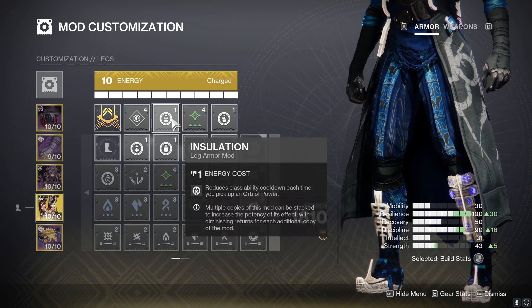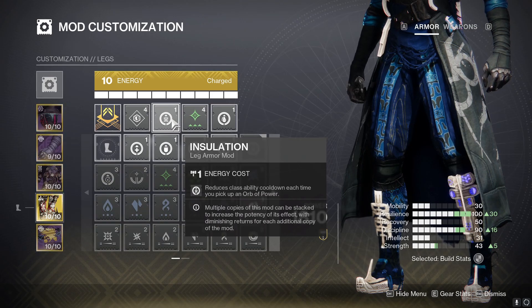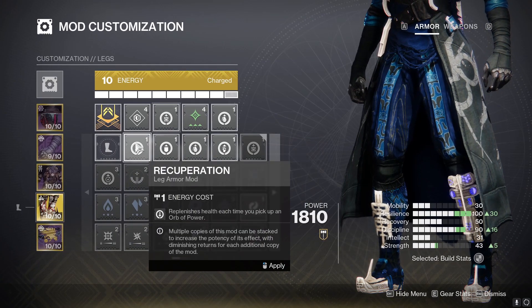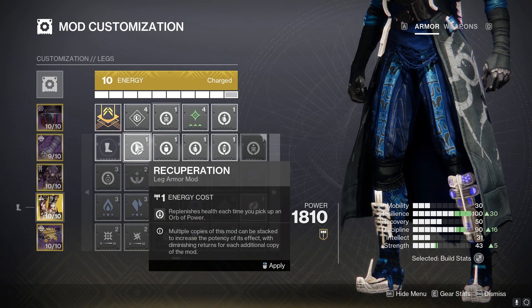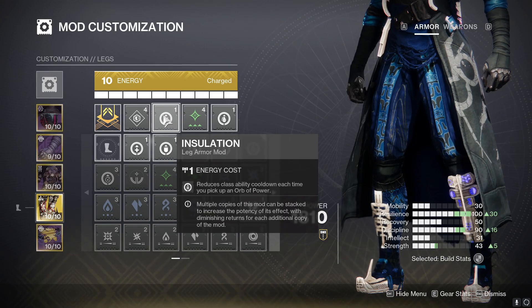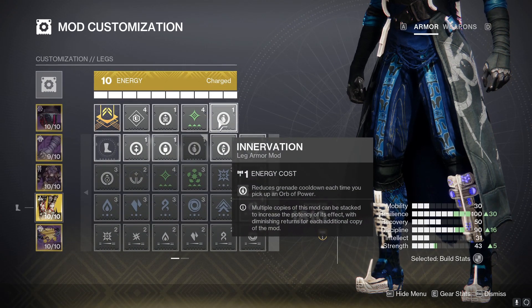For our second mod on boots, we have Innervation — reduces your grenade cooldown each time you pick up an Orb of Power. You could probably switch this out for Recuperation if you just don't really care about your rift that much and just want to get health on every orb pickup. But with Installation, it reduces your class ability cooldown each time you pick up an Orb of Power, so our healing rift will recharge faster. And Innervation will give us more grenade energy back to throw more Threading Grenades every time we pick up those orbs.